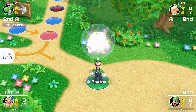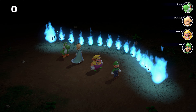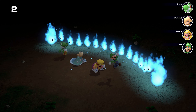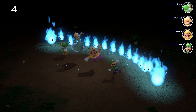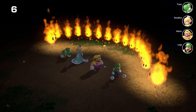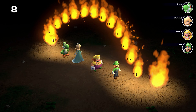Luigi going last only rolls a two — pretty slow start for him. The first minigame of the day is Hot Rope Jump, a free-for-all. I do like starting with free-for-all minigames; it means you can get a little bit ahead in coins, provided you win. Doesn't always work out that way, but I'm fairly confident we can win this one — we can make it to at least 50.